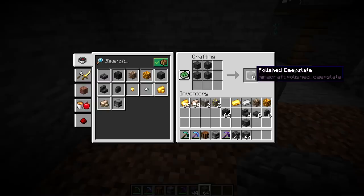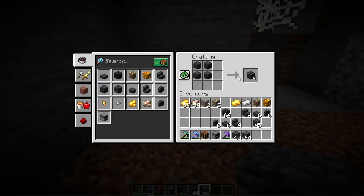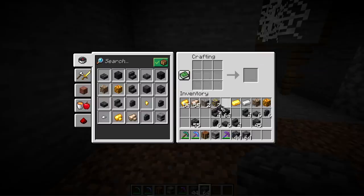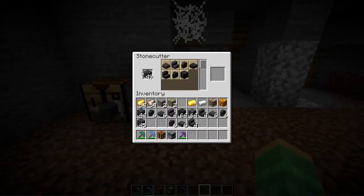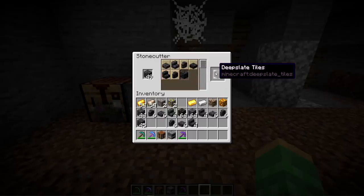Two cobbled deep slate slabs produce one chiseled deep slate. Four cobbled deep slate produces four polished deep slate. Polished can be crafted down into stair variations, slabs, and walls. Polished can be turned into bricks, and bricks can be turned into stairs, slabs, and walls. And if you put bricks into a stonecutter, you can get deep slate tile, stairs, slabs, and walls.